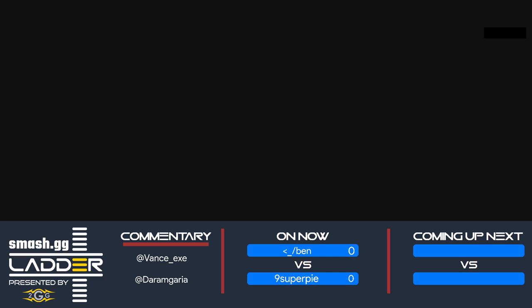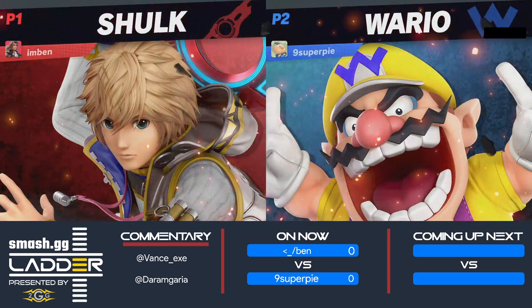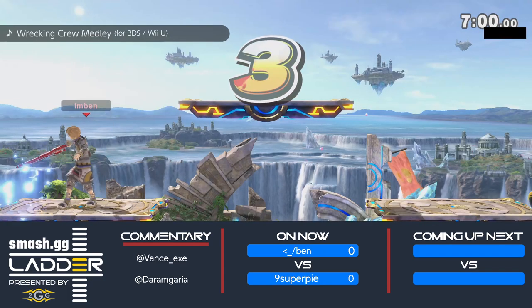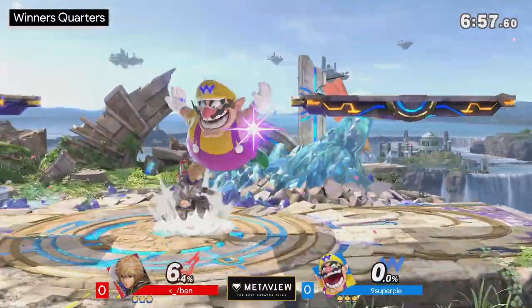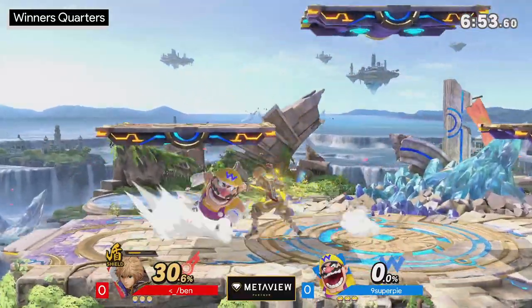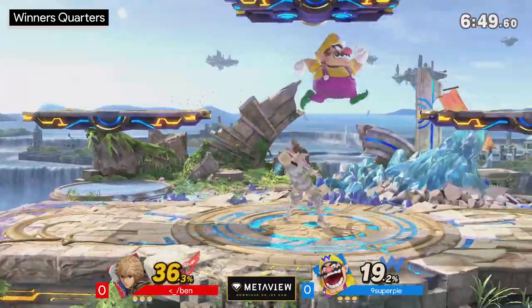Going into this first game they're opting for Battlefield — a stage where Wario definitely has the ability to move around the platforms. It's really going to be up to Ben to catch a lot of his landings. Nine Super Pi already getting a strong nail out, able to link it into an up attack, but a really good choice to go to Shield Arts — falling out of it a little bit early.